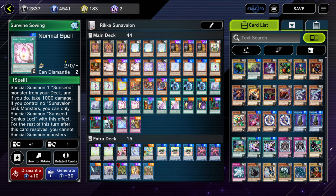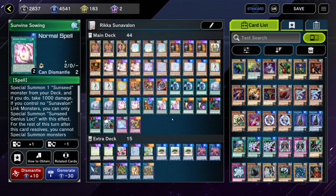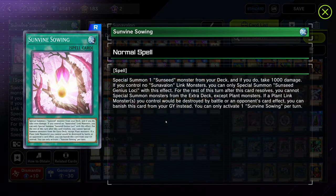Next we're on two copies of Sunvine Sewing. Sometimes it does come up where you already have one in hand but you want to bait a hand trap out of your opponent. If you have one in your hand, you can link it and activate the effect — if they ash it, you're fine because you can just activate the Sewing from your hand anyway and they just wasted an Ash on nothing. So if you're trying to figure out how to counter this deck, you want to save the Ash for Sewing, not for Dryas. This is activate once per turn, so if you ash it, they can't activate it again.